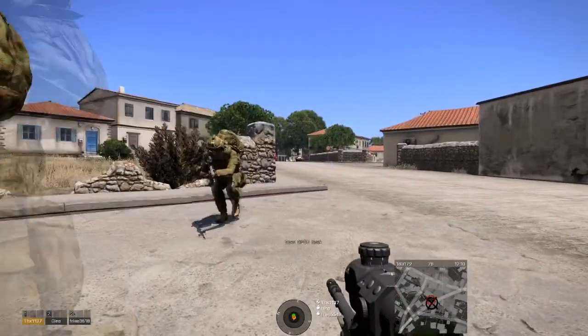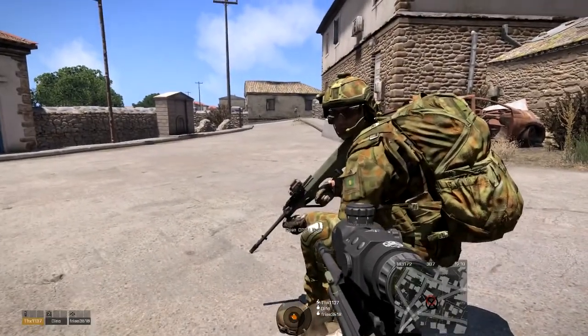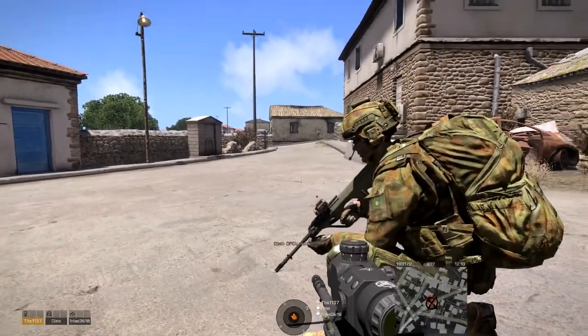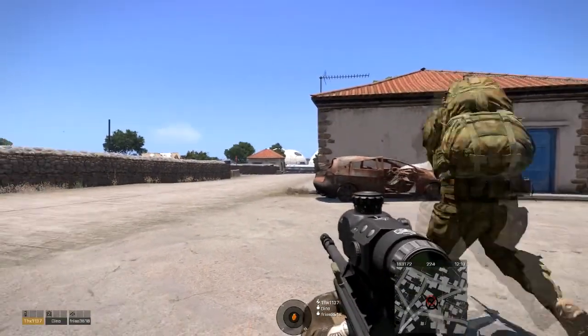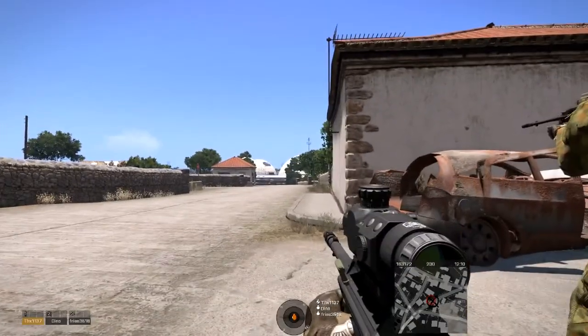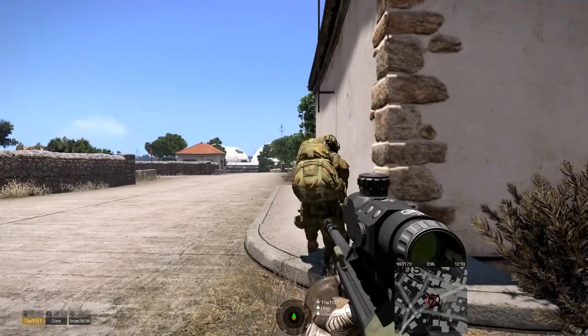Just quickly — have you got the reinforcements on a trigger close to the compound? They're triggered when we're detected. Right, so if we get spotted or we shoot somebody. So not just near the compound. So we've got a bit of time while we don't get spotted. Yeah, so we don't have to rush it or anything.